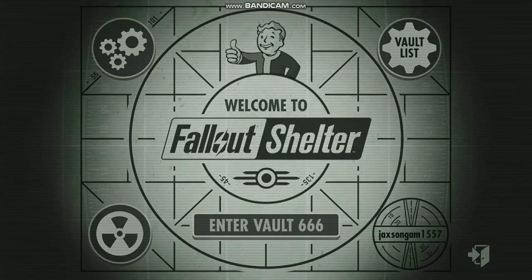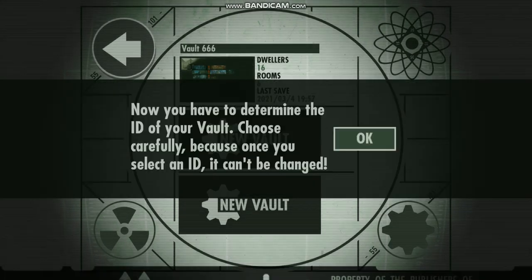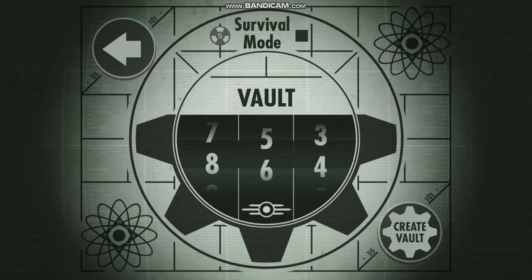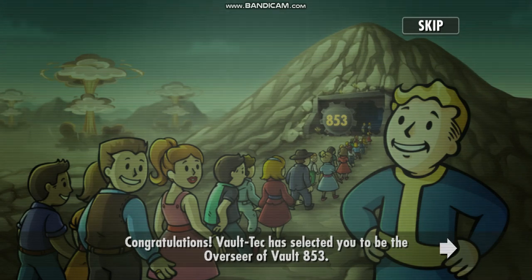Anyways, today we're going to get into this game. I already created a vault, but this time I'm going to start new with you guys. Now you have to determine the idea of your vault. Choose carefully because once you select an idea, it can't be changed. I'll do this number. Create a vault. Congratulations, Vault-Tec has selected you to be Overseer of Vault 953.